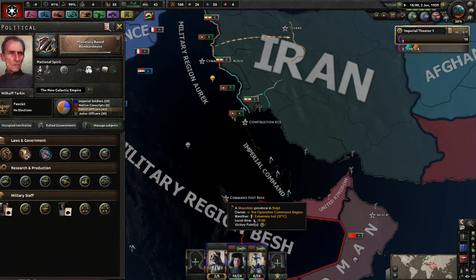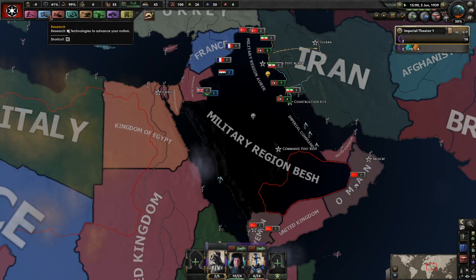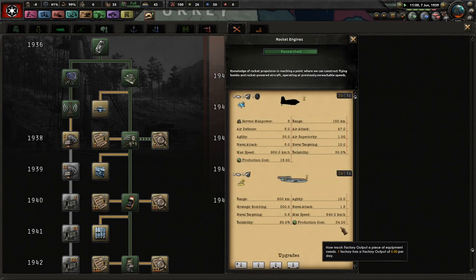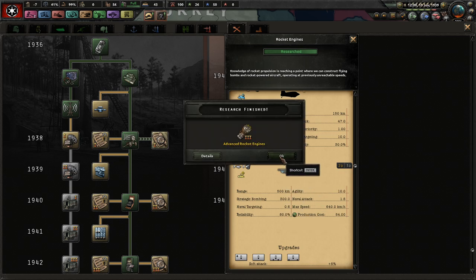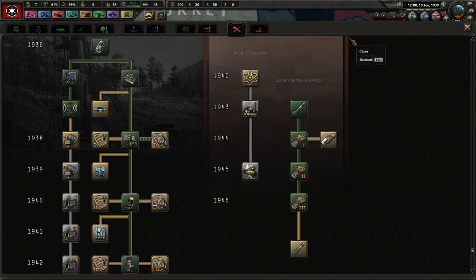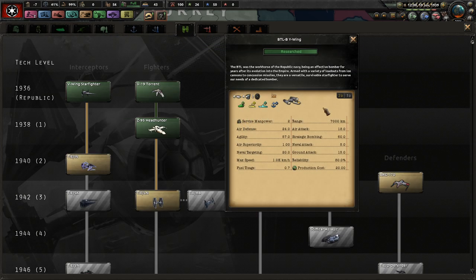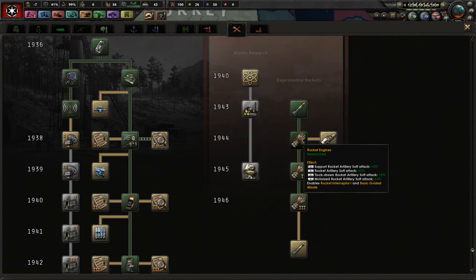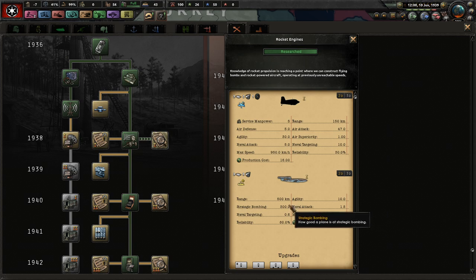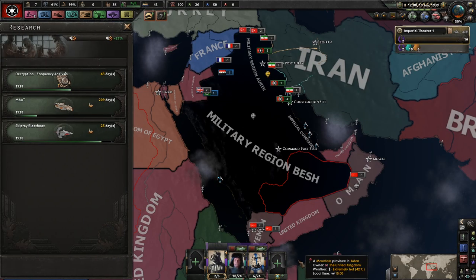Nobody would be able to stop us — what are they going to do? Nothing. We're going to send rockets into Iran as well, strategically bomb them. These basic ones are kind of garbage though. They will try six strategic bombing of 300 — how is that compared to my bombers? My Y-wings have strategic bombing of 60, so the rockets are better.